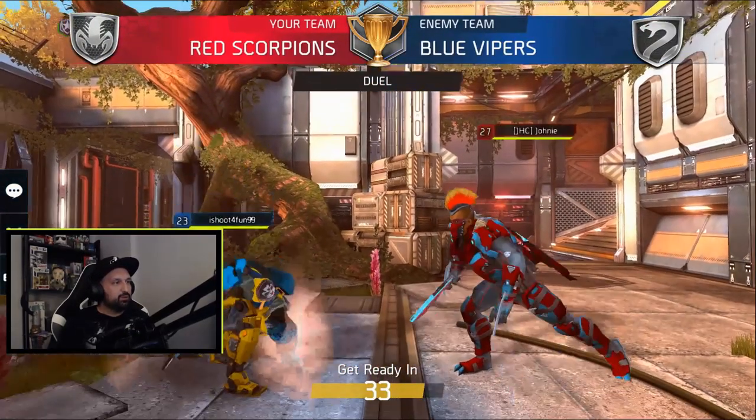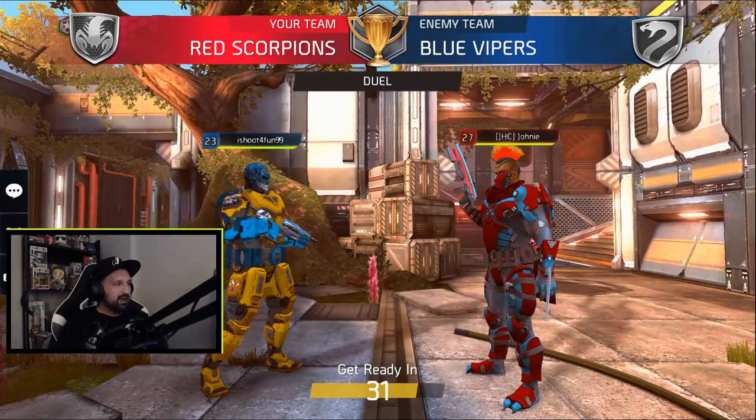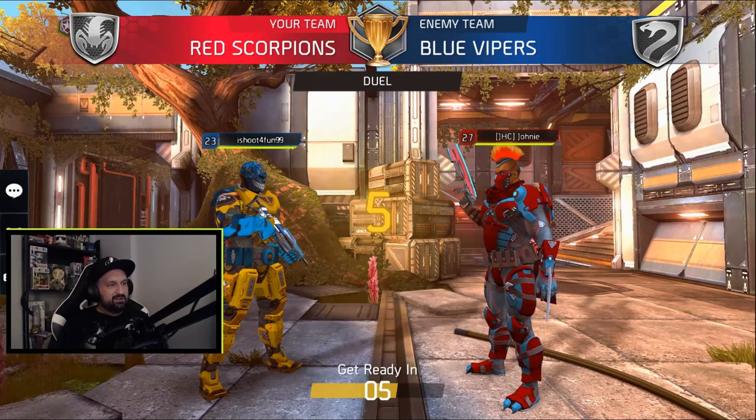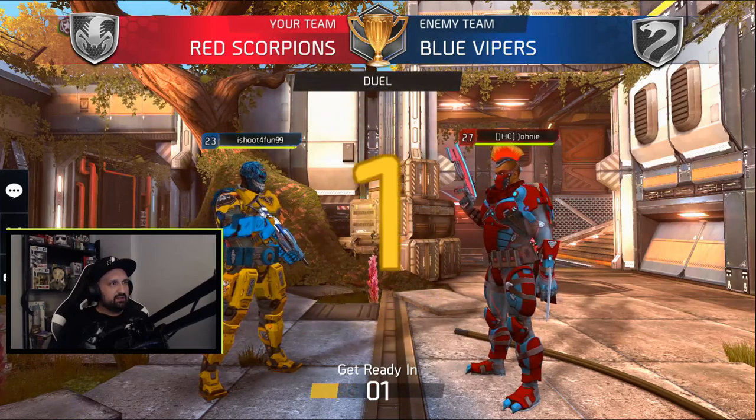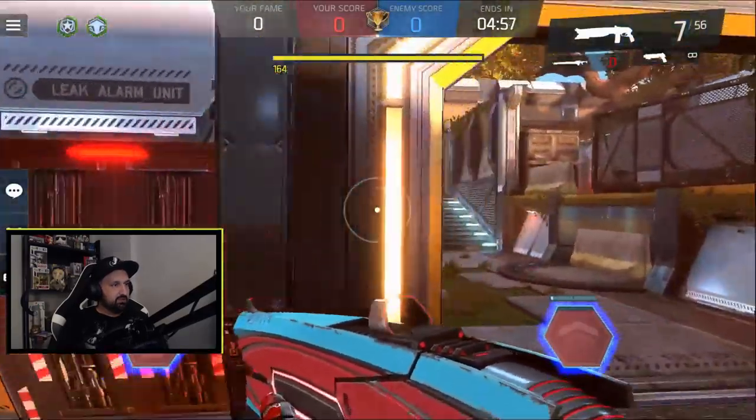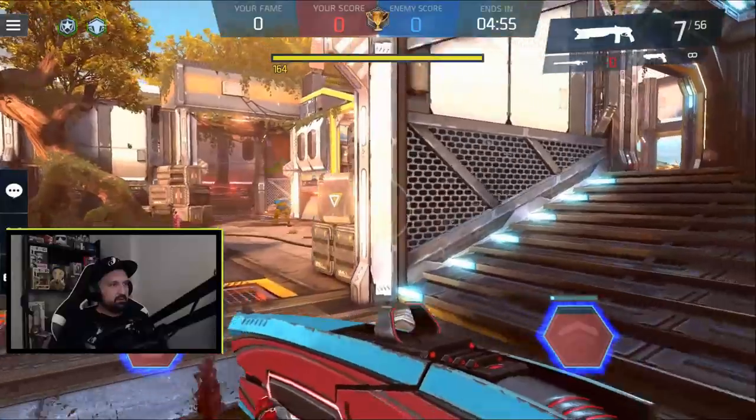All right, we got our first duel. Level 23, I Shoot For Fun 99. It's a perfect map for a shotgun and this guy's got the Shadow AR. Level 23 usually they don't have the best gear, but we'll see. My primary goal is to try not to take damage, but unless he disconnects on the first kill it's going to be tough, because you don't have access to the box right off the bat.